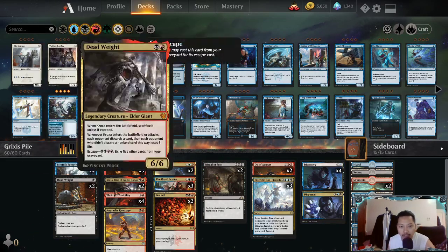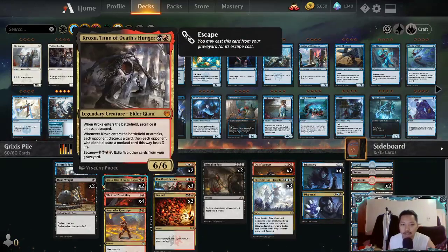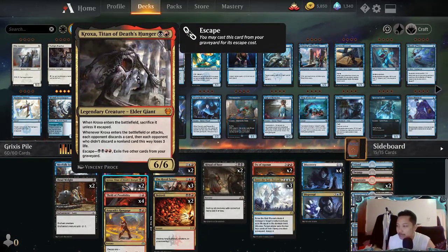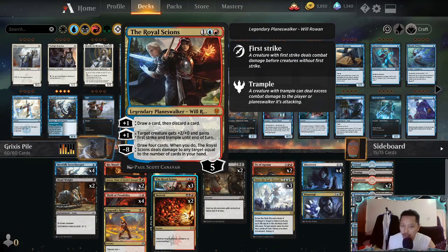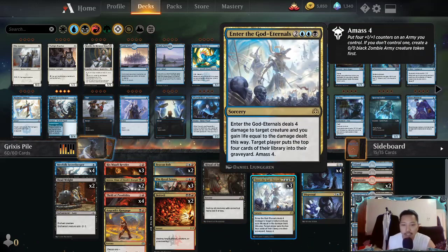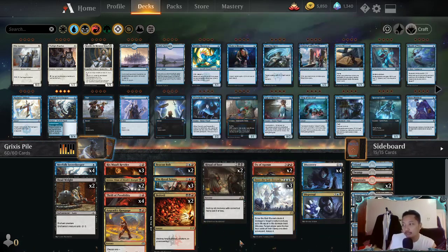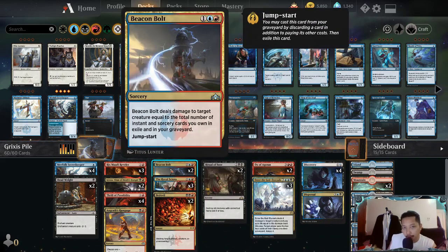We have Discovery/Dispersal - one of the underrated, less-used cards lately - to dig and fill our graveyard so we can pump out crocs. We also have Royal Scions to give this bad boy trample, loot, and find our crocs. Enter the God-Eternals is a really good card - we have removals all over the place. And we have this pretty little boy - Ox - which is another form of card draw.